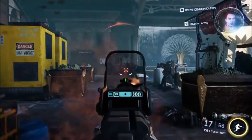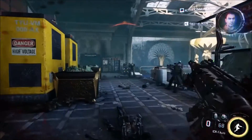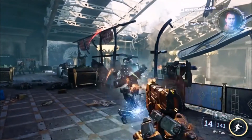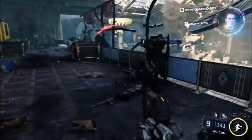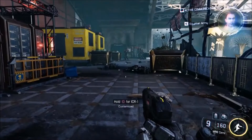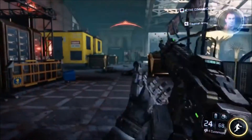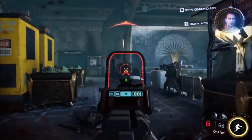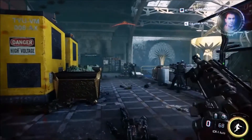In the quick gameplay clip shown, you're running around, you shoot an AI robot, and you pick up his weapon — called the ICR — and start shooting people with it. The first thing you notice is it has a very high firing rate and very low recoil, and from the overall look of the gun, I'm assuming it's a submachine gun.